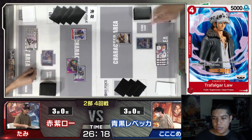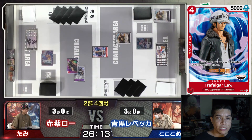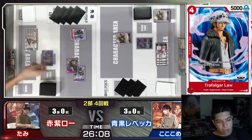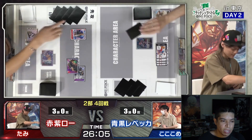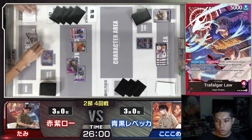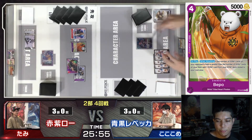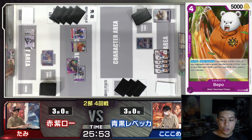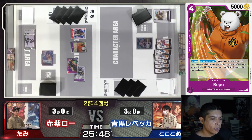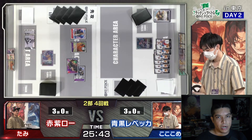He plays a Law card which states: On play, give up to one of your opponent's characters minus 2,000 power during your turn. So he gave a 5K body minus 2,000, making it a 3K, then used Law's leader ability to bottom-deck it and play a Beppo. This Beppo says: On play or when attacking, if the number of Don cards on your opponent's field is greater than the number on yours, add one Don card from your Don deck to your cost area, rested. So Law went Don minus 3, played Beppo, got the bottom-deck, and gained an extra Don off of it.